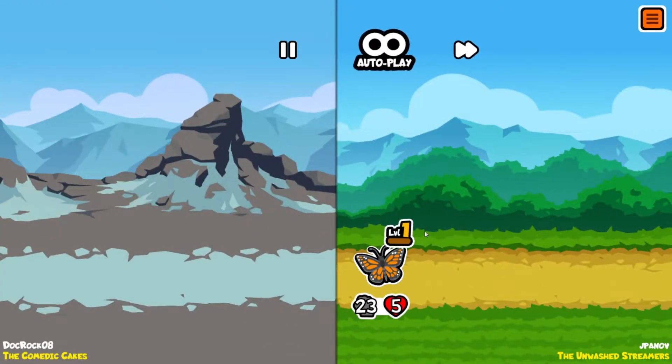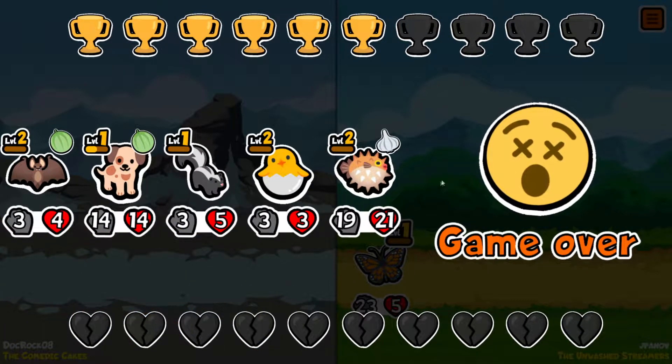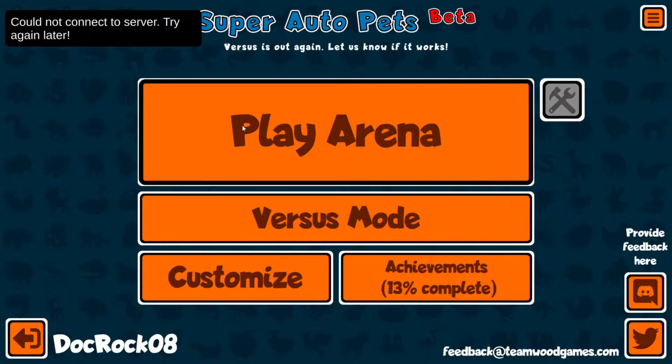That's another loss — unfortunate, we were very, very close. Game over. There's our squad — not bad. I like this new ending screen. The ten-lives thing is interesting. We have 855 points now. Let's go ahead and run it back — we'll play again.